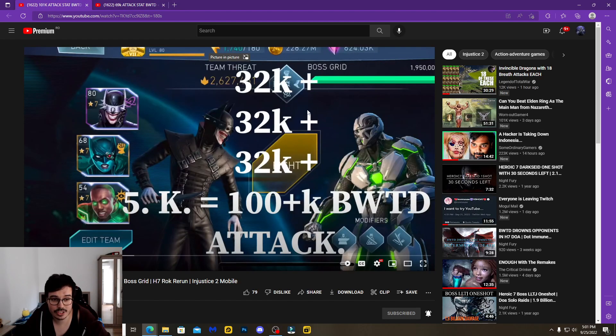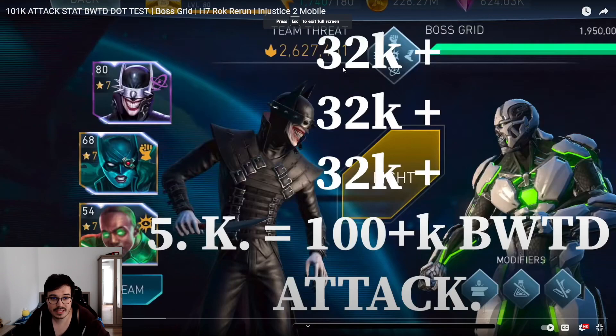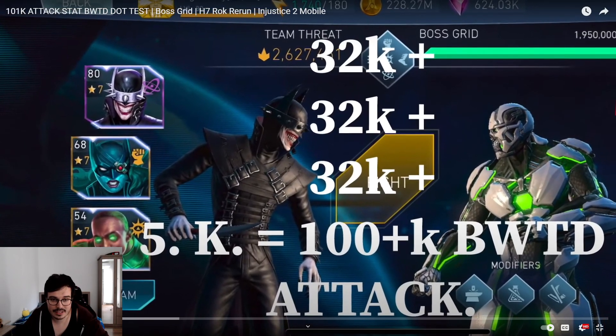He's making the calculation at the start of the video. It's going to be 32k attack from each of the artifacts, so triple that. Then you add the 5k that Batman the Drowned has, and you're going to get a little bit above 100k attack in total.